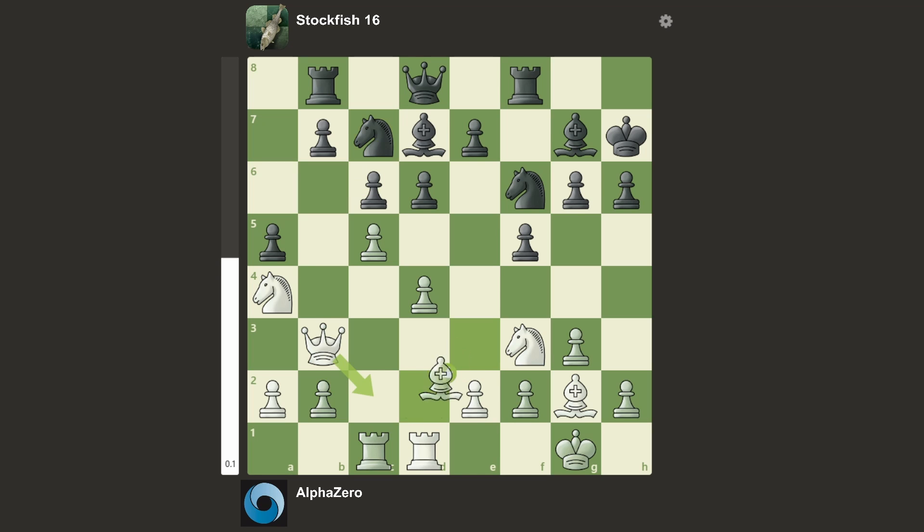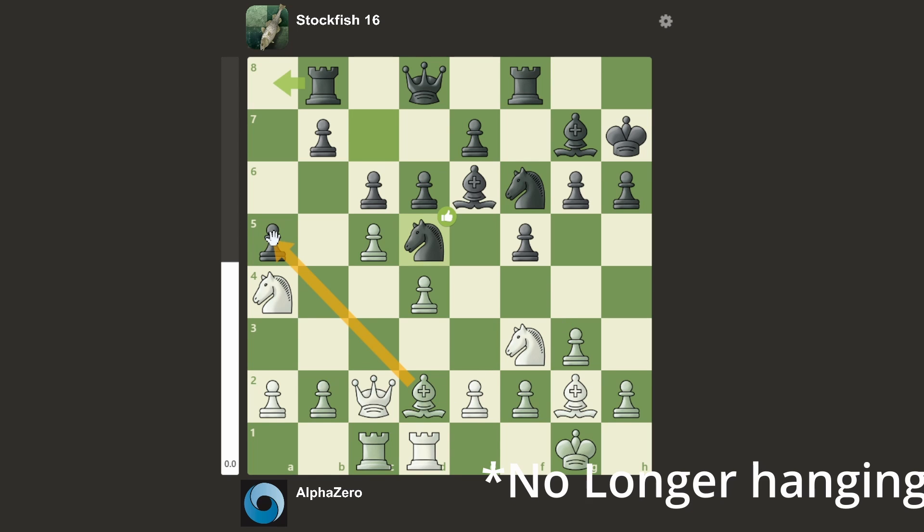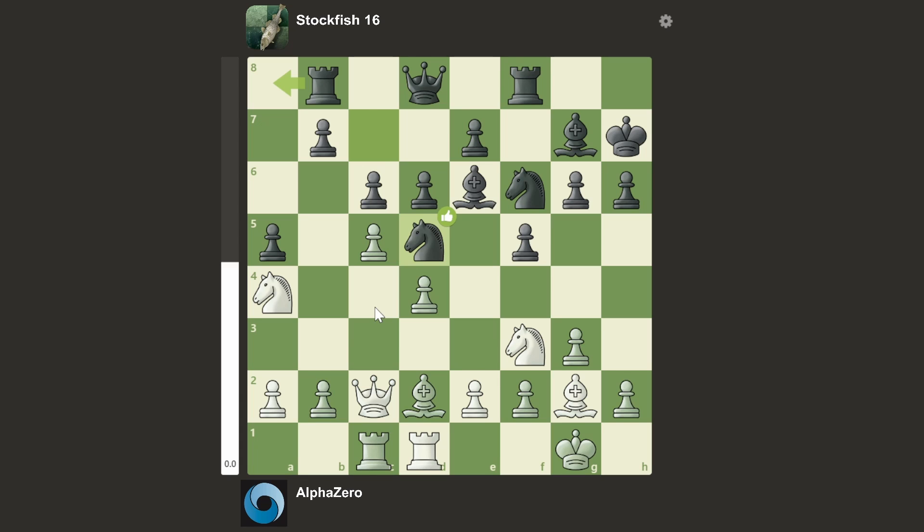So Nc7 was played, we have Bd2 targeting the pawn, we have Be6 counter-attacking the queen, queen to c2, and now Ncd5 — so this pawn is hanging for AlphaZero to grab. However, AlphaZero instead plays b3, we have Ra8 defending the pawn from Stockfish, and AlphaZero goes Be1 — an interesting move. We have Qe8 from Stockfish, and e3 from AlphaZero, so soon stuff is going to explode.